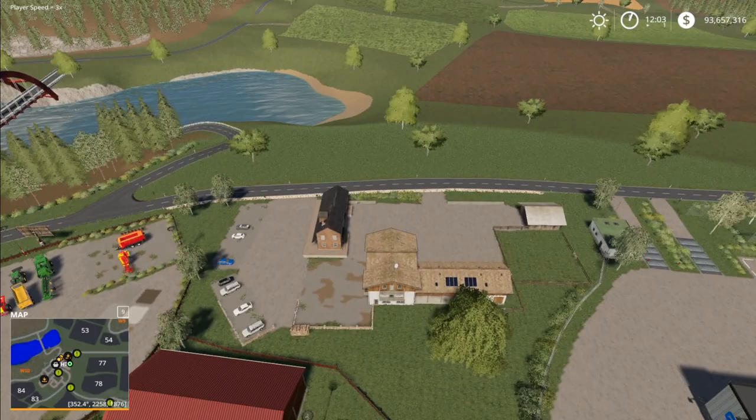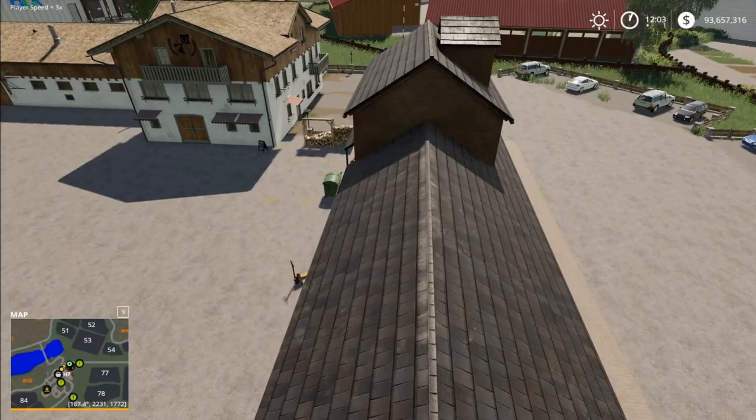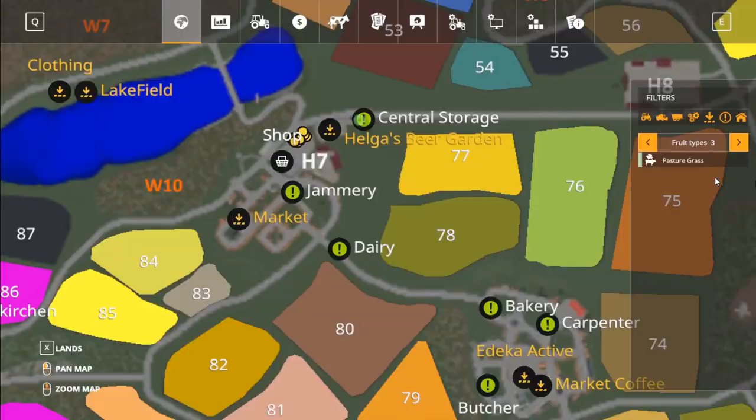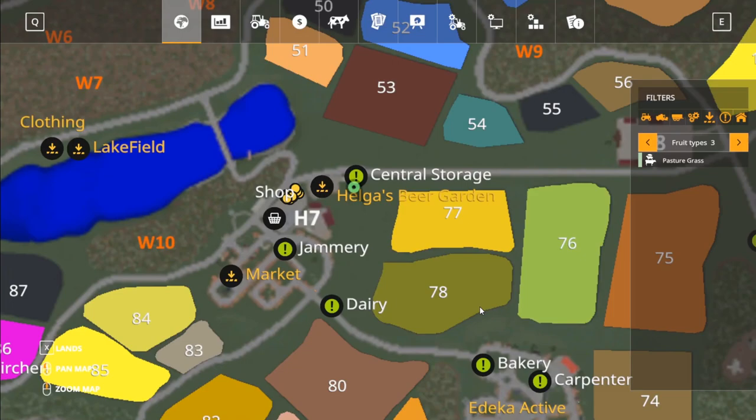Over here we have Helga's Beer Garden, which is a sell point. Let's find the trigger — there it is. And right up the road we have another production plant — the central storage. This is the central storage center right here.